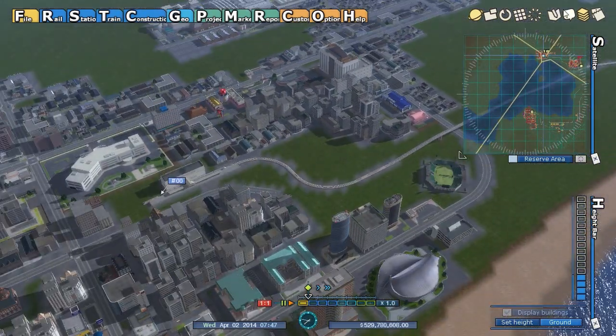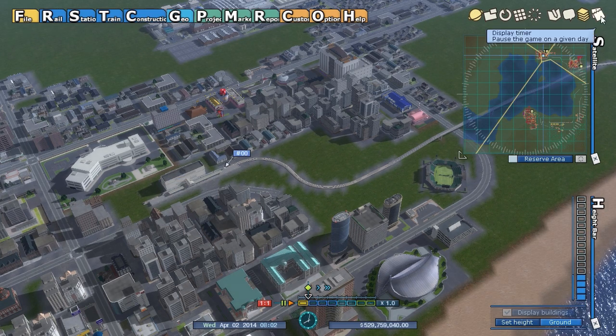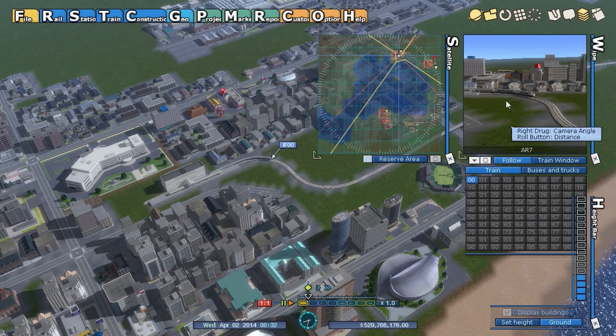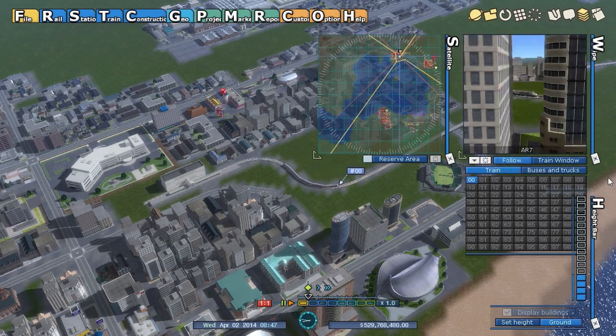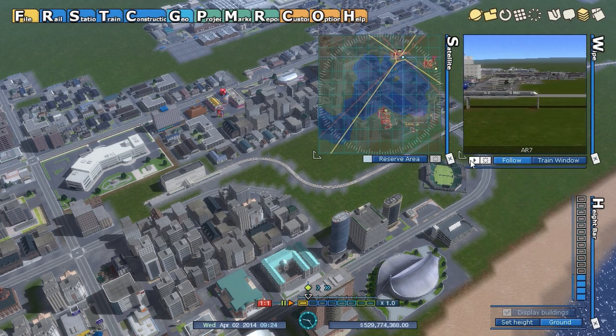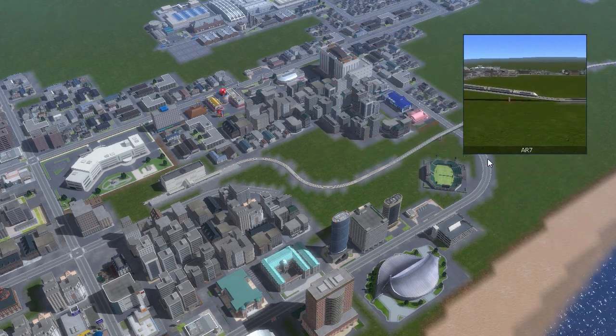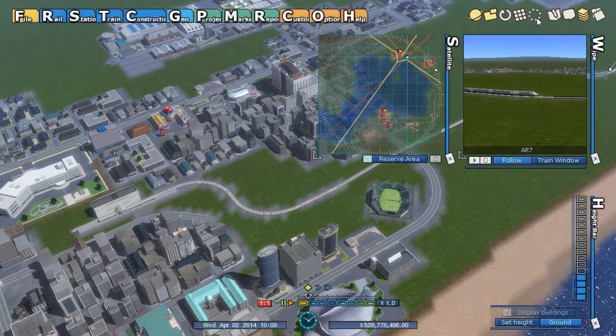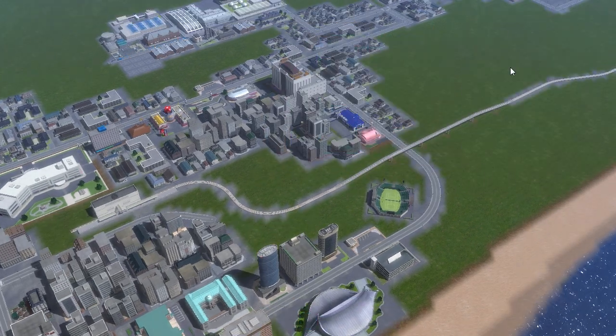We now have a camera-in-camera mode — this item here will actually follow the train around in a separate window if you want to watch your trains. You can also remove everything except your windows, and there's a button to do the same thing without the camera-in-camera mode.